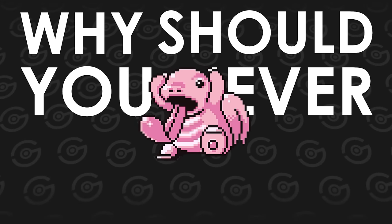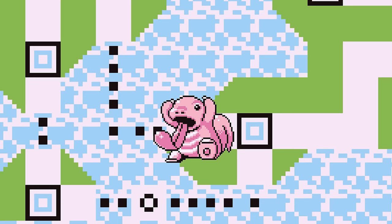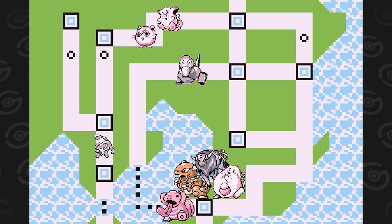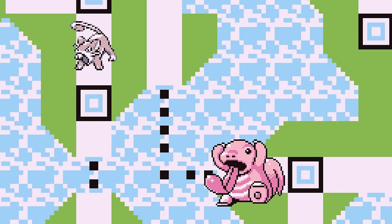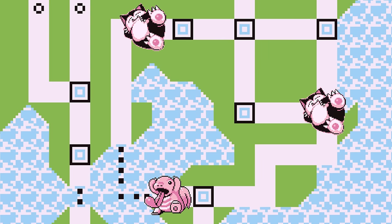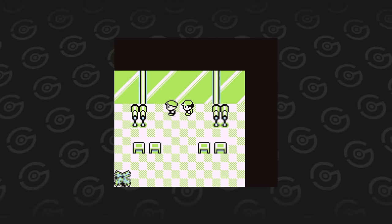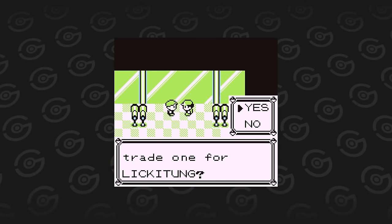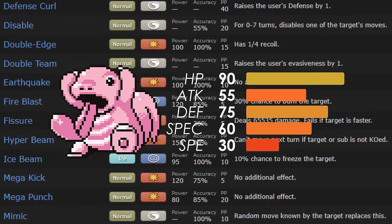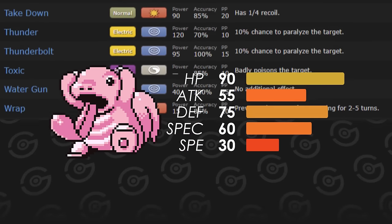Next is Lickitung. It becomes available in the mid game as a trade in the gate between Route 18 and Fuschia City. There are plenty of other normal types you can catch before that point, including Raticate, who's a very good Pokemon in the early to mid game. And then there's Snorlax, one of the best Gen 1 Pokemon, catchable just before Lickitung. On top of that, the NPC requests a Slowbro — another great Pokemon for a playthrough — so it's not worth giving up for a Lickitung. It does not learn any notable moves that set it apart from the competition.